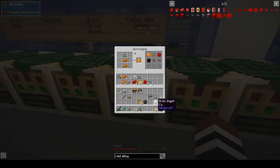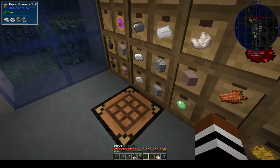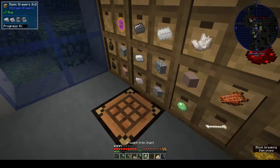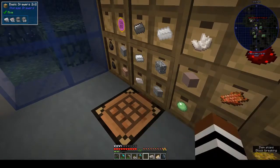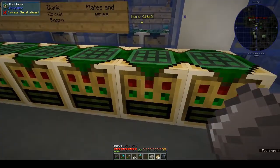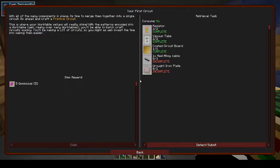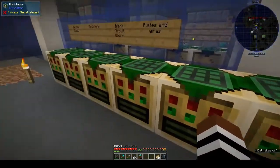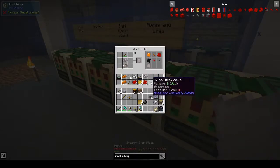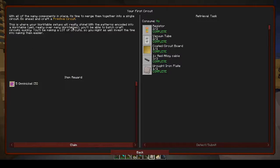Do I have any wrought iron though? I don't. We want one wrought iron plate, so we need two pieces of wrought iron. Hold down shift - wrought iron ingots. Actually we have a stack. Let's do plates and wires, put those in, and that gives us the wrought iron plate. We only want one. Red alloy cable - there you go, first circuit components done.